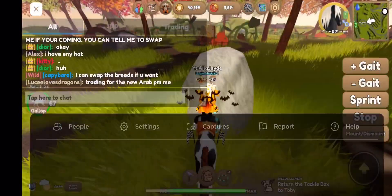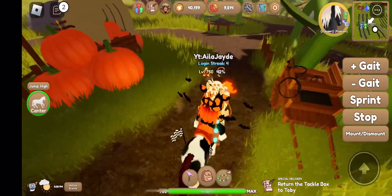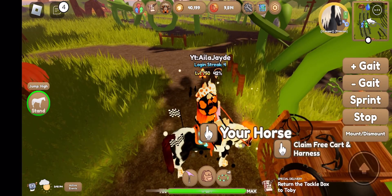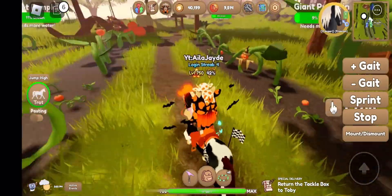You can actually get all of these horses from these little maple key chests. You can go right here and claim a free horse and cart — you have to have a free horse and cart. I've already claimed mine so I can't claim it again.